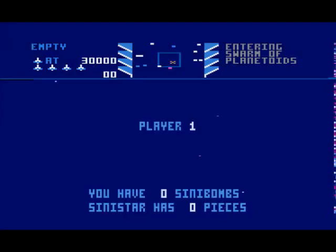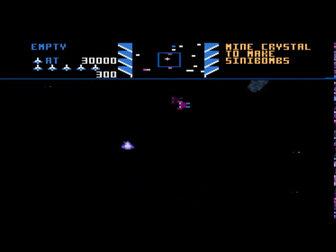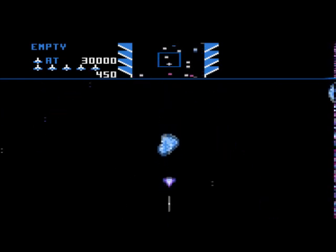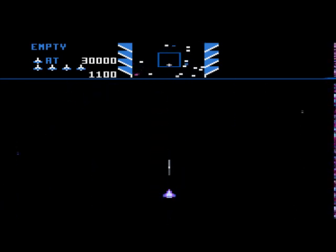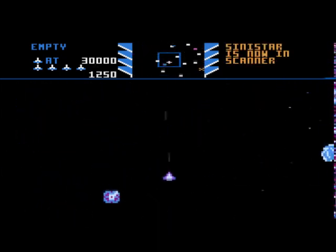I don't know what all that stuff is up on the side there, flashing about. Here we go. What we've got to do is shoot the... I've got to be able to control it a bit. Awkward! We should be able to shoot those mines to get smart bombs. Sinistar is now scanning.